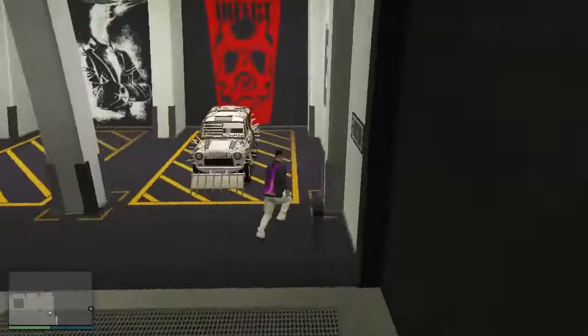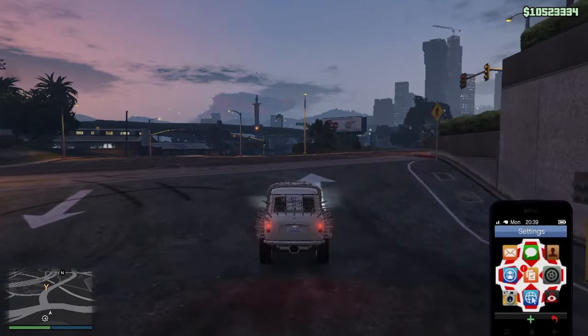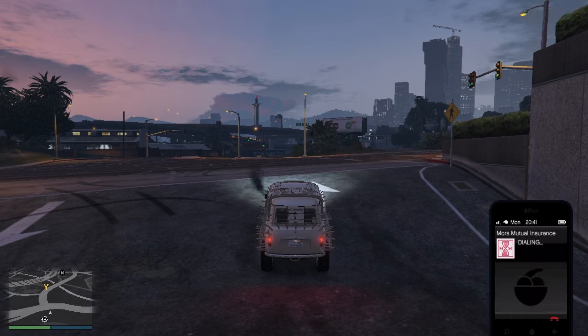Now you have to enter your duplicating vehicle and get out of your garage with the duplicating vehicle. Once you get out, you have to open your mobile and call Mors Mutual Insurance.